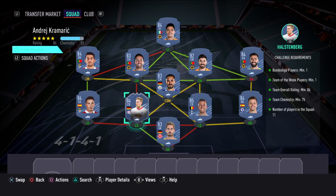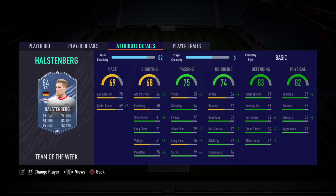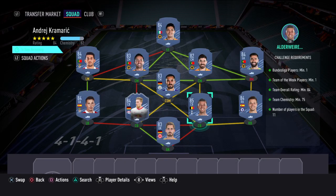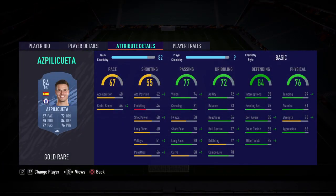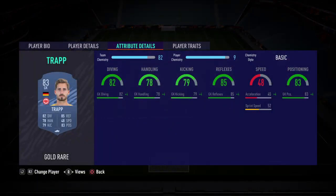Now this is the Player of the Week card, so you would need to use this one — the Team of the Week player, Hastelberg. Use him at centre back. At the other centre back position I've gone with Alderweald. And at right back I've gone with Aspilicueta. In the goalkeeper position I've gone with Trapp.